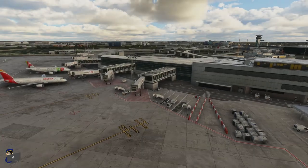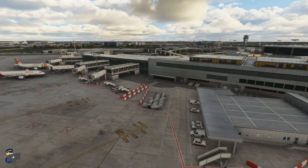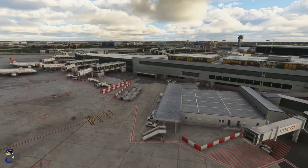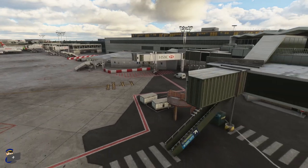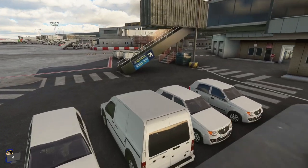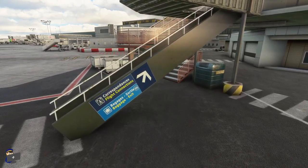And finally, at the northwestern edge of the terminal complex, we have Orly 1. This too has been modelled and textured to a very high standard, and there are some really, really nice details included. You'll notice over here that we even have very, very high resolution signage pointing up to the exit and the flight connections. So that's really nice to see.